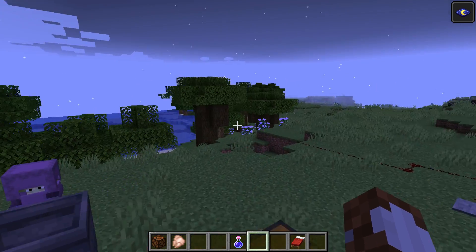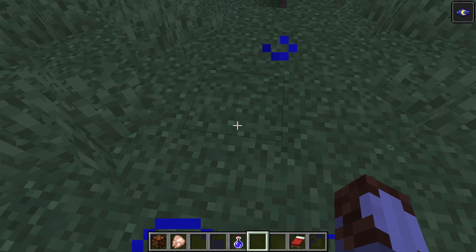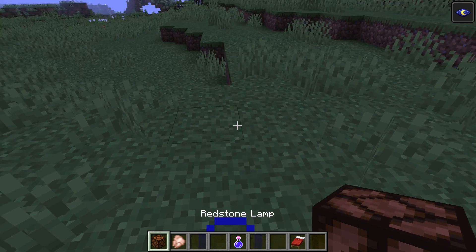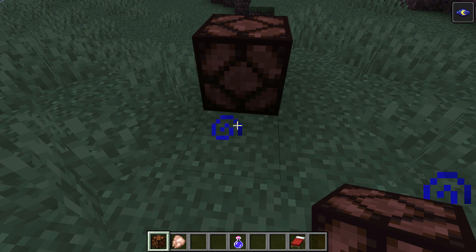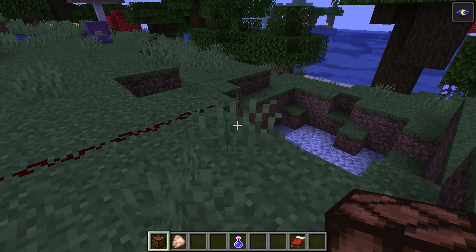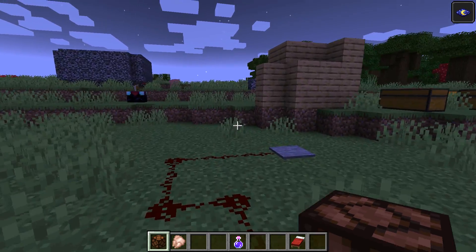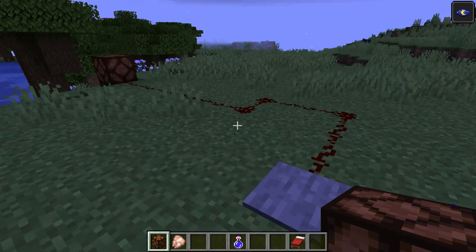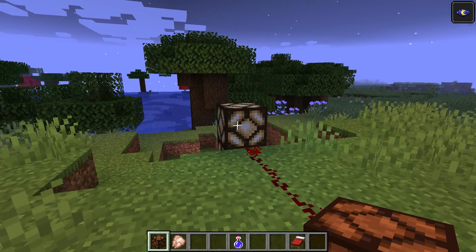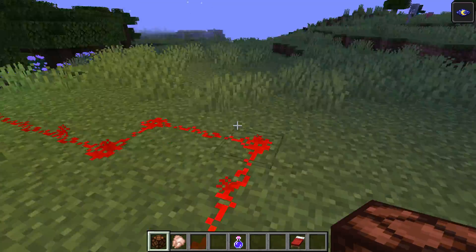Now it's time to do one more thing before I destroy the Wither. I'm going to put down this light — it's a lamp. Watch this — here's the thing we use for the redstone lamp, and the lamp turns on! How about that? I wish I had my potion of speed.